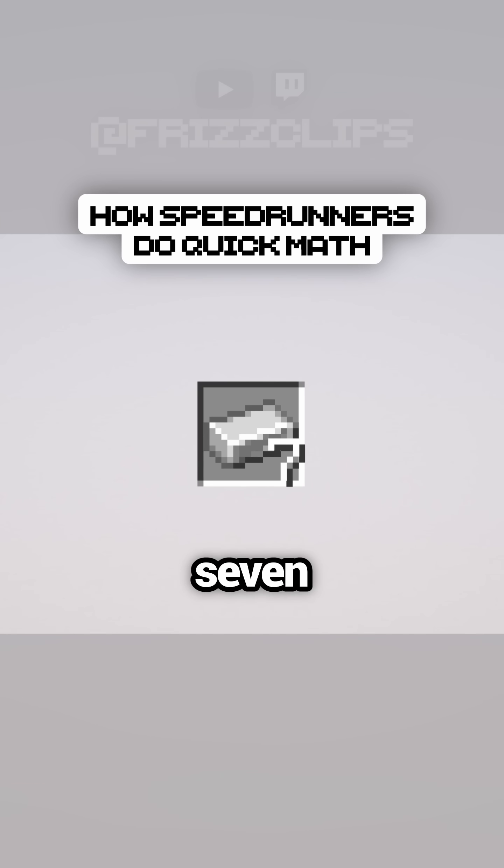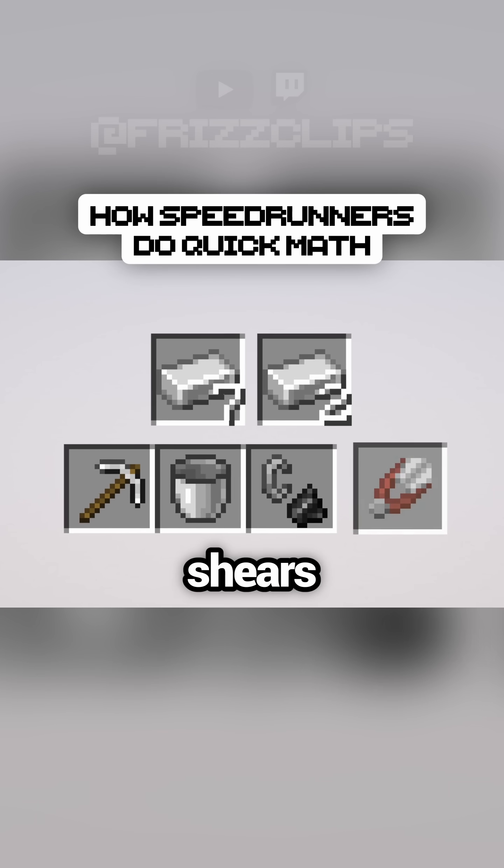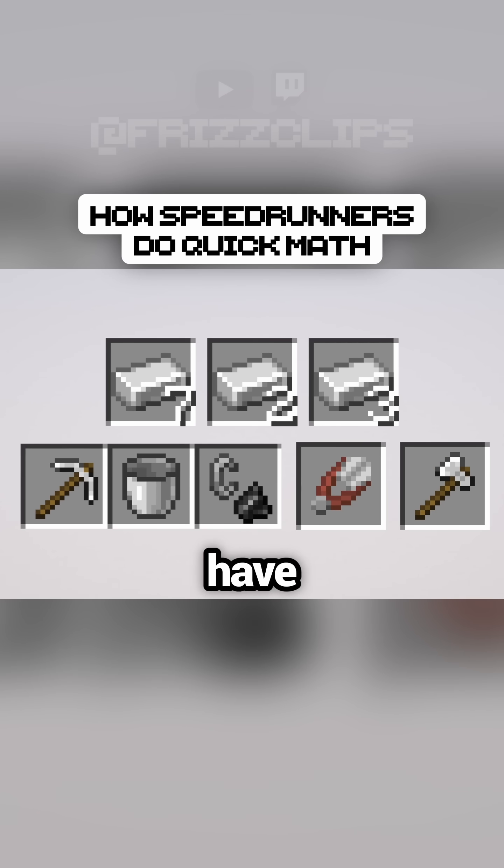Starting with iron, you need at least 7 to be able to craft a pickaxe, bucket, and flint steel. Any extra iron can go towards shears next, and then an axe if you have enough.